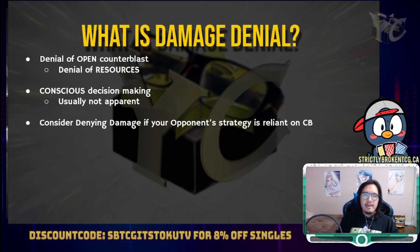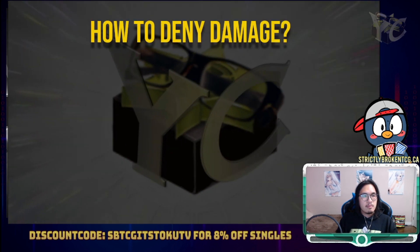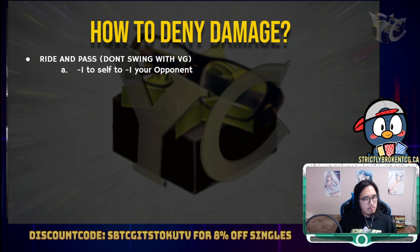For example, if your opponent's strategy is incredibly reliant on open counterblast, definitely do consider denying their damage. The most obvious method is to ride and pass, which basically means you don't swing with your vanguard. This is a minus one to yourself to minus one to your opponent. A drive check is essentially a plus one — a way to replace the card that you rode into. However, giving them that open counterblast can lead to them having a plus one of higher selectivity. That's why if you chose to neg yourself this one low quality card, you could potentially be negging one of your opponent's higher quality choices.